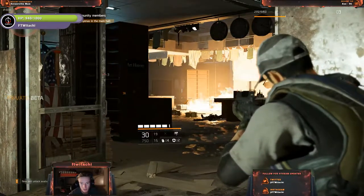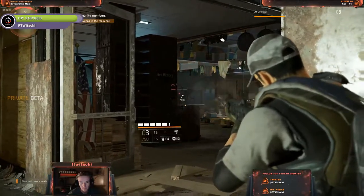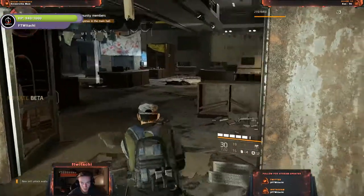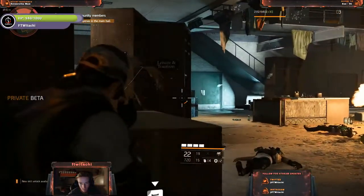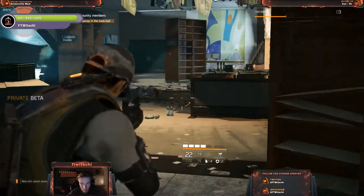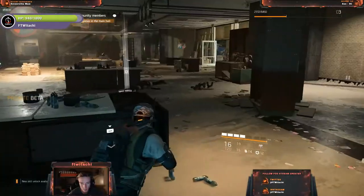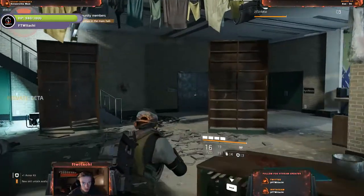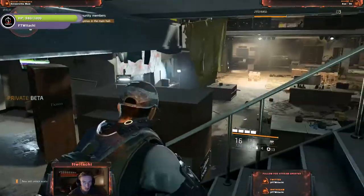I'm actually doing beast stuff. You give me a couple of days, I become — well, I shouldn't talk. Give me a couple of days, I'll become average, or just subpar below average at best. I'm here to rescue the team. Eliminate the hyenas in the main hall — what do you mean, eliminate the hyenas in the main hall?